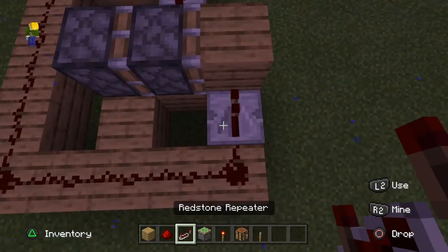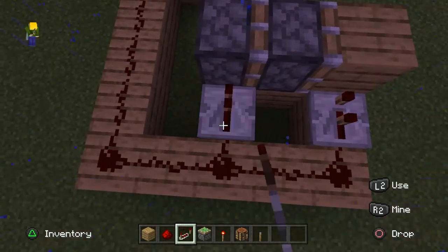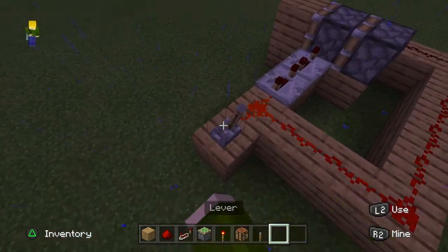And then right here, place one at 2 ticks, I believe, and place one at 4 ticks, I believe. And then flick the lever.